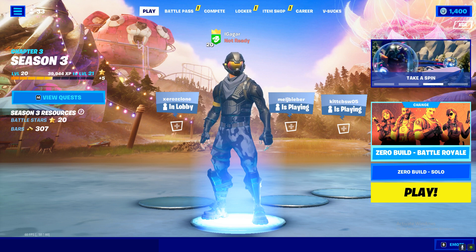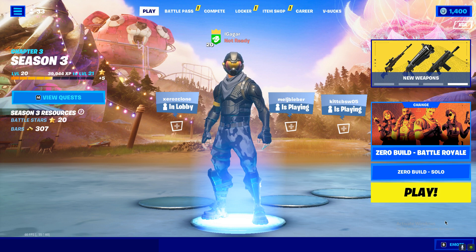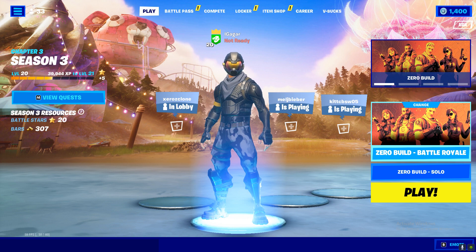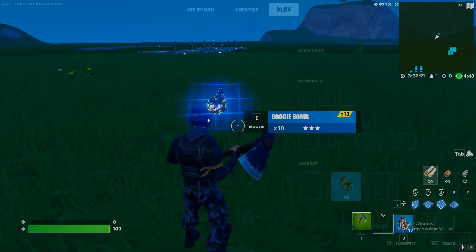To get a boogie bomb you just need to open chests or anything — floor loot will do. Anything works. Now I'll show you guys how to do it in creative.